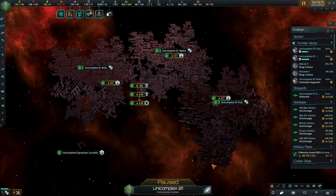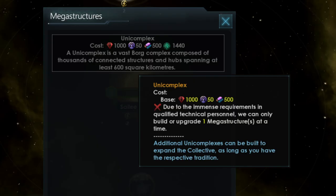You can build a total of three Unicomplexes. Note that when you are building a new Unicomplex or expanding one, like most megastructures, you can only build one at a time. This means you cannot have multiple construction ships constructing multiple Unicomplexes at the same time. You also cannot construct a Unicomplex and a Subcomplex at the same time, so choose when you build each wisely.